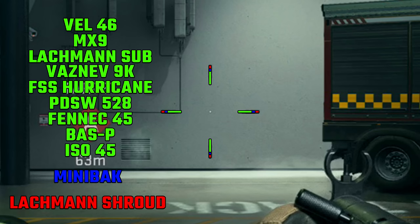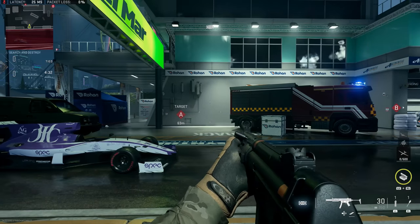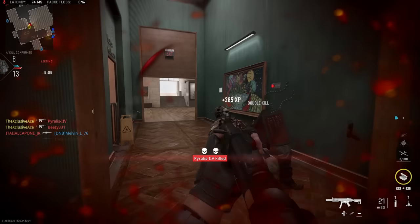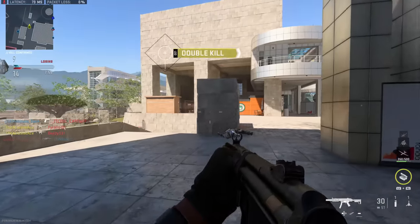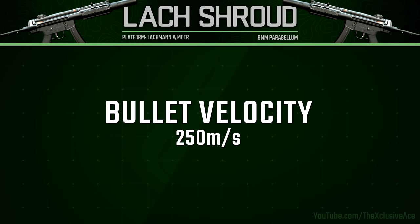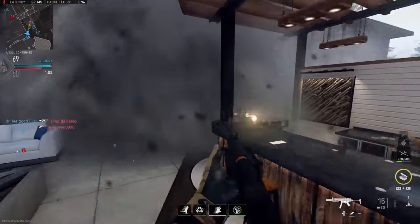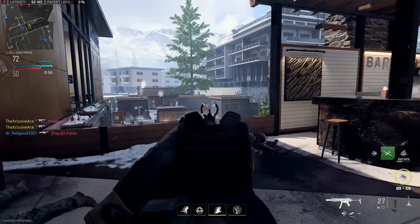This gun has the worst hip fire spread in the SMG category while standing still. However, a big thing to note is that while moving, the hip fire spread doesn't increase much at all, whereas all other SMGs see a noticeable increase while moving. As a result, this gun is actually pretty solid at hip firing if you don't mind getting a two-burst kill. For a one-burst kill though, you typically don't want to leave that to chance. Unfortunately, bullet velocity is very slow — the slowest in the SMG category at 250 meters per second — which will significantly hold the gun back at longer ranges, especially against moving targets, and the hit detection will feel off at distance.